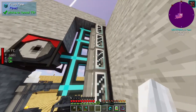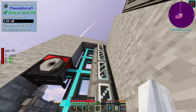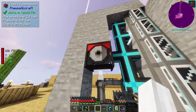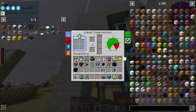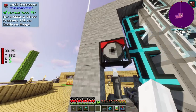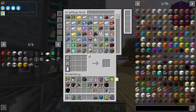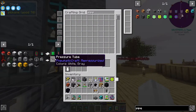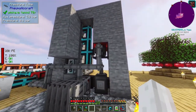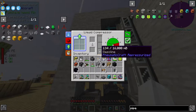If I want, say, diesel - or gasoline, sorry - which is in this top one up here, I can just do this. The gasoline should go in here and it should work. Yeah, and it's working pretty fast. Then all I need to do is hook this guy up with a pipe - which apparently we don't have. That's fine, they're pretty easy to craft. They're called tubes, by the way - I need to start calling them tubes. Tube goes there.